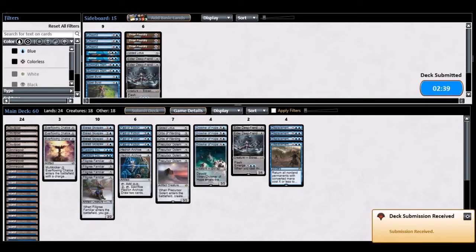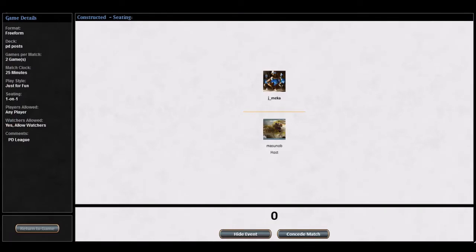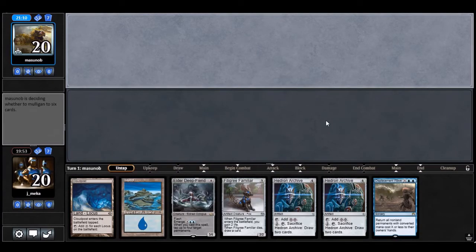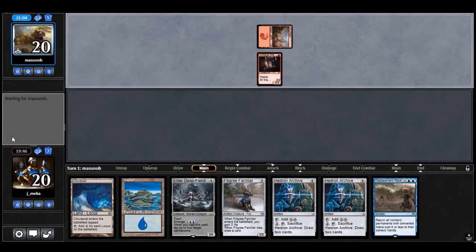The good thing about my opponent — a Fireman Archer — is that there's a target. Orbs of Warding actually stops it because it prevents damage from spells, so the second part doesn't matter. Orbs of Warding is so good. I draw a third land which is pretty great, especially if it's a Cloud Post. Another Cloud Post or a Glimmer Post — this is like the best draw.